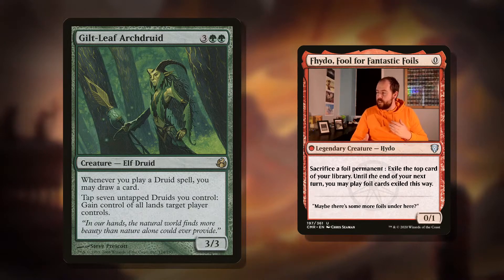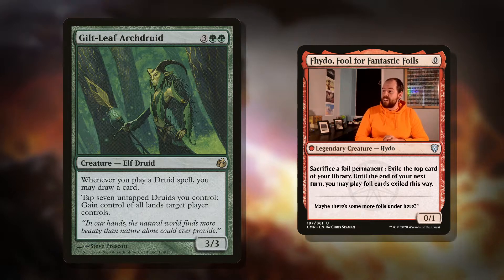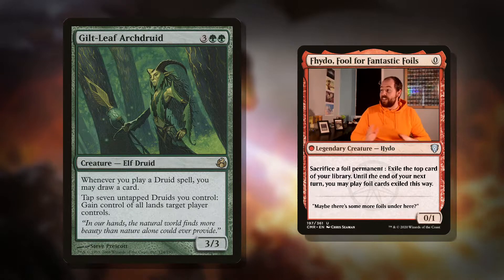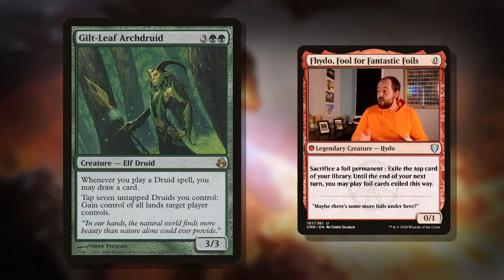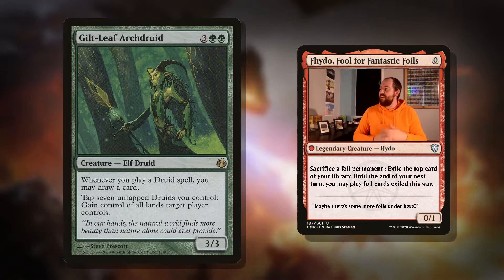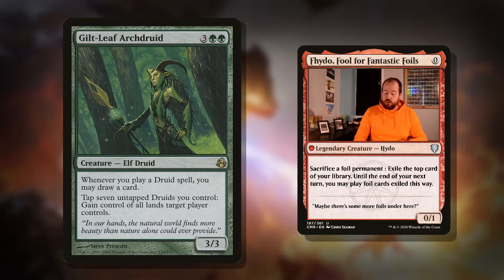Really nice if you're leaning into that druid archetype. Tap seven untapped druids you control: gain control of all lands target player controls. That is utterly crippling. If you've ever had this happen to you, it's miserable. But if we're doing it, I'm quite happy about the whole thing. And a lot of ramp creatures are indeed druids.